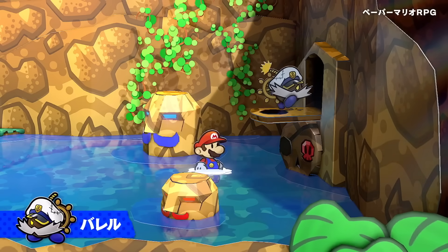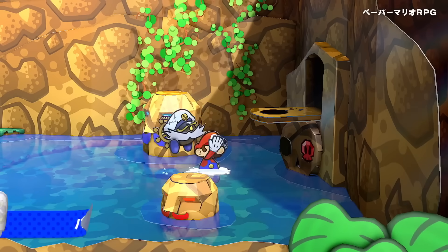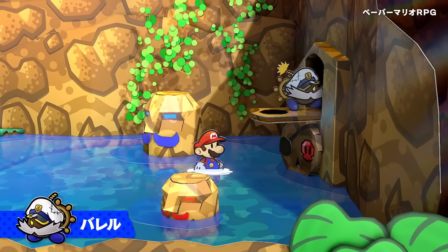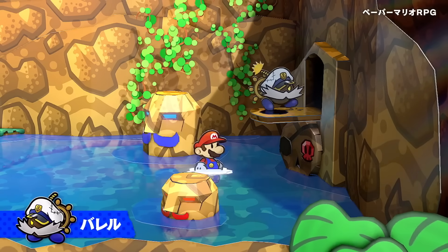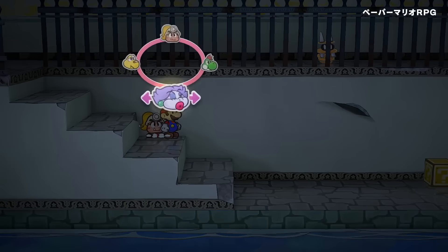I know this is a small thing to pick apart, but look how good and papery everything looks — you can see the papering of the rocks, the background, the water. It just shows that this is all fans wanted: the original game but in that new art style. It really just shows what Paper Mario could look like, and that was never the issue.